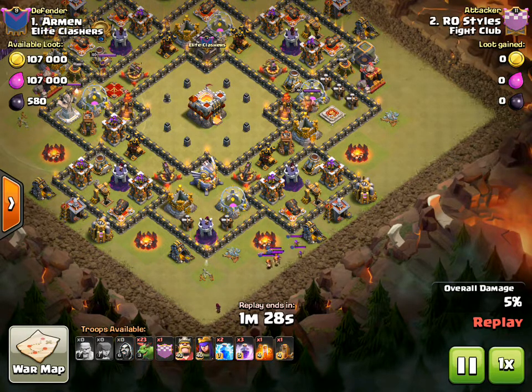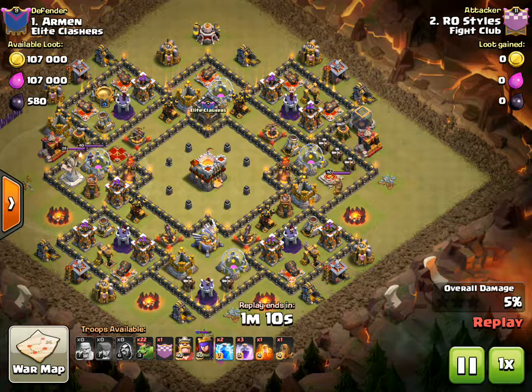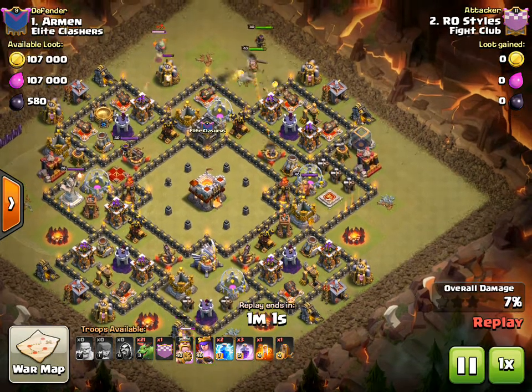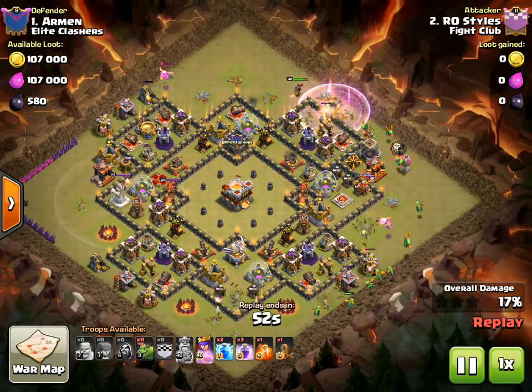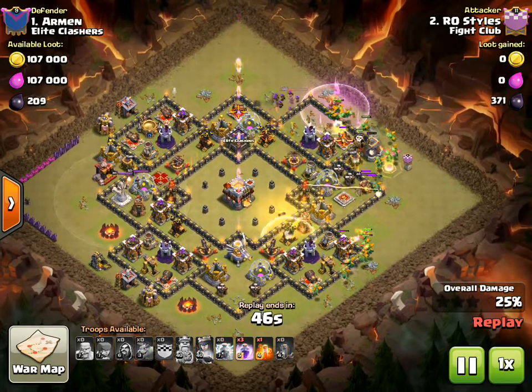He drops a wizard first to pull them out a little bit further, and then a nice baby dragon to finish up the archers and work its way on to the valkyries. Also worth noting, RO does not have the level 4 baby dragons maxed for Town Hall 10 — these are level 3 baby drags, which makes up for the slightly under-leveled defenses on this Town Hall 11. Up at the top, there goes his Barb King and Archer Queen as well as two baby dragons to create the funnel on the bottom.